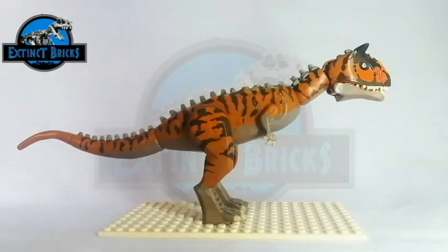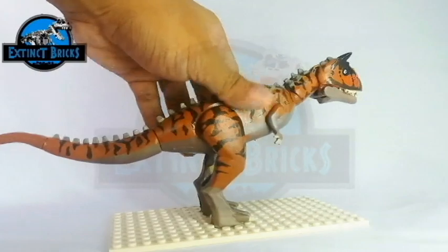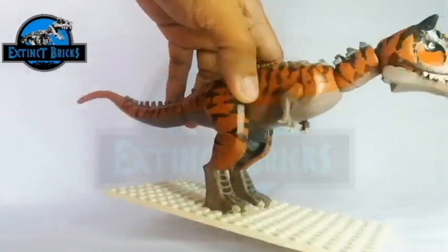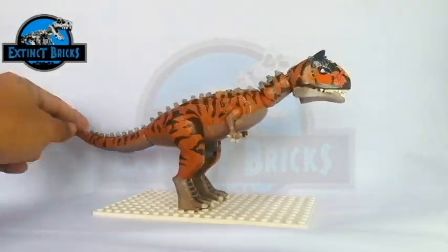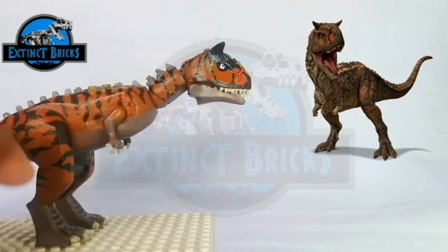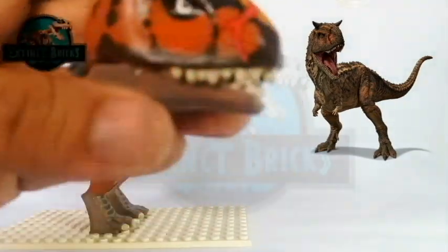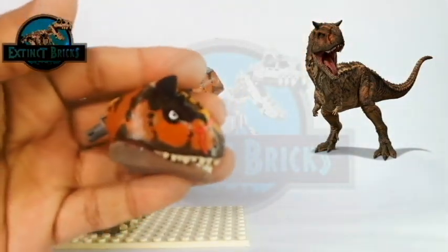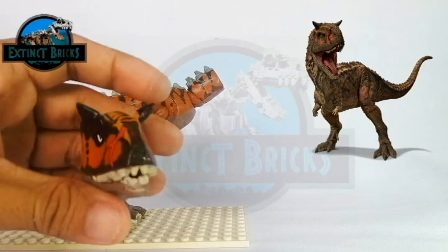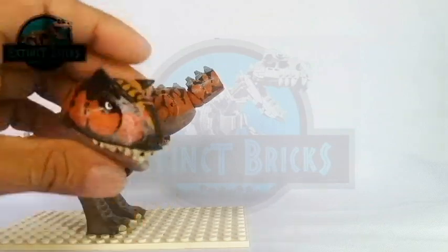Let us have a closer look. Here is Toro, the Carnotaurus from Jurassic World Camp Cretaceous, based directly on that series. You can see on the snout there is a distinctive scar on his head. The scar starts on the nasal bone towards the maxilla of the Carnotaurus.